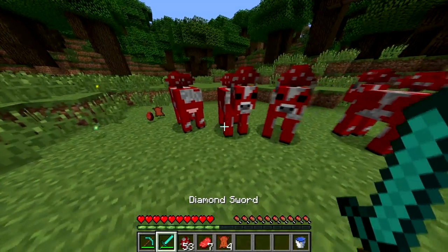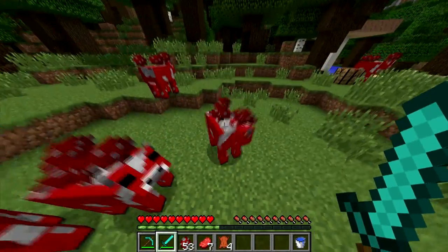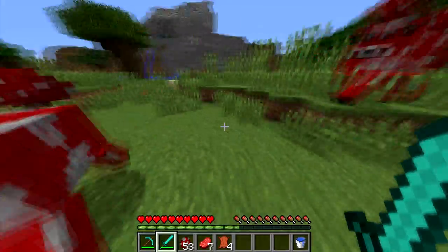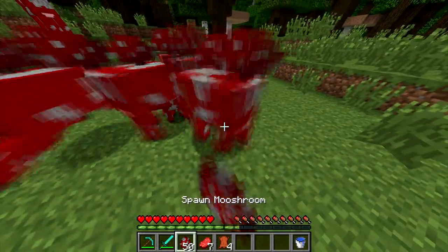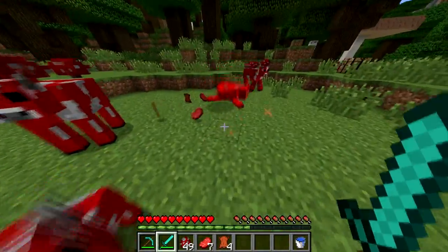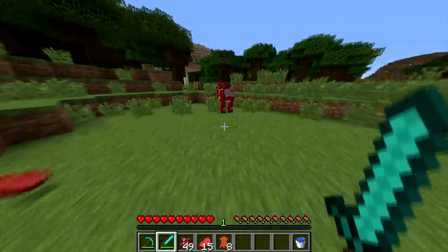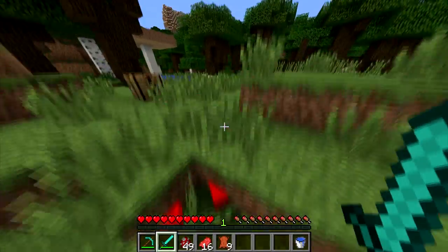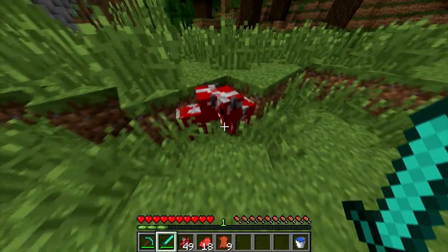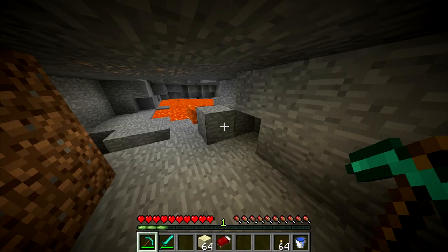To maximize your damage in combat, always try to land critical hits. You get a crit only when you're falling from a jump — you'll see the sparkles. It doesn't work going upward or while sprinting without falling. When you're fighting something, always be jumping and hitting on the way down. Critting does noticeably more damage than normal attacking or sprint attacking. Whether you're fighting a creeper or a skeleton, jump and hit while coming down to get that crit.